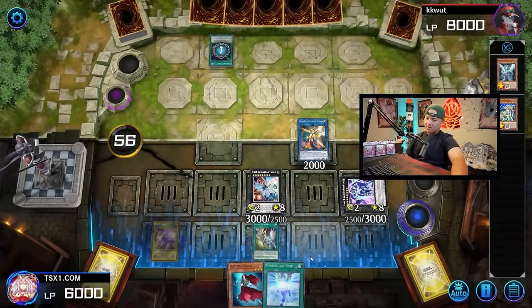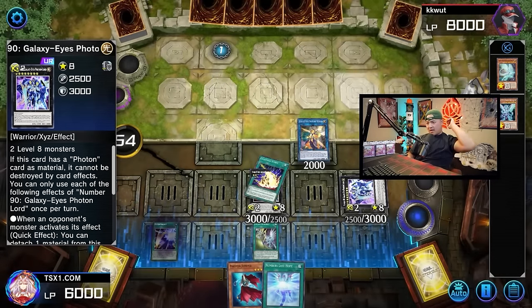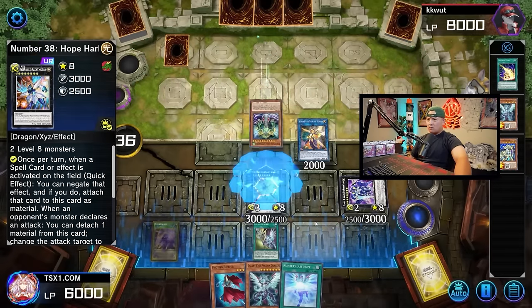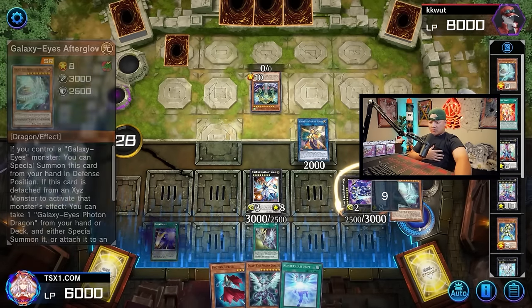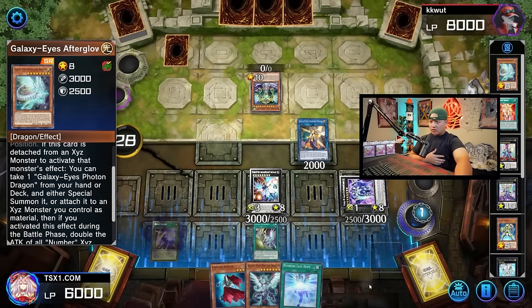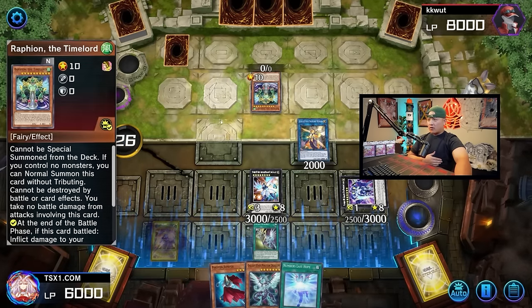Opponent activates Lightning Storm — I should have put my stuff in defense. We have to negate that unfortunately. Then we get Neuron Network. Time Lord. We activate this effect but we're negated. We'll attach this and Afterglow will trigger. Afterglow activates its effect. We can go Soul Flare next turn again. We have to find a way to deal with this — we can't start a battle with card effects, which is annoying.